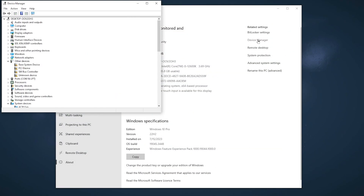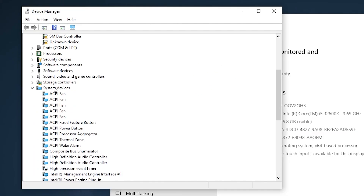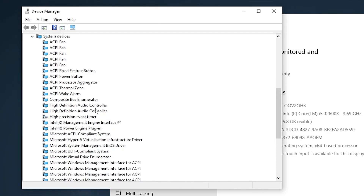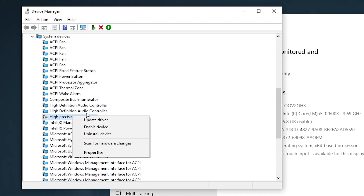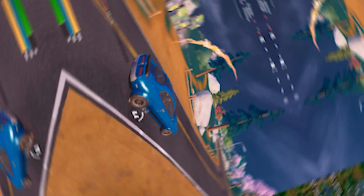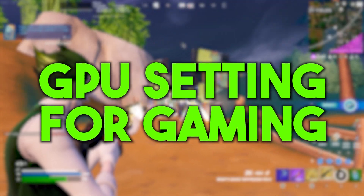In the next step, go to Device Manager. Scroll down and go to System Devices. There you will find High Precision Event Timer, also known as HPET. You need to disable this device, so you can save CPU power for more performance while gaming. Disable this device and close out your Device Manager.